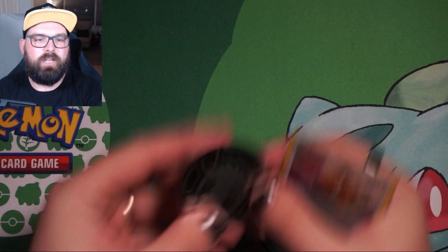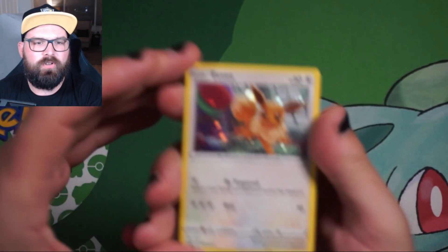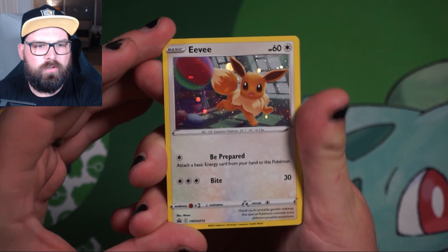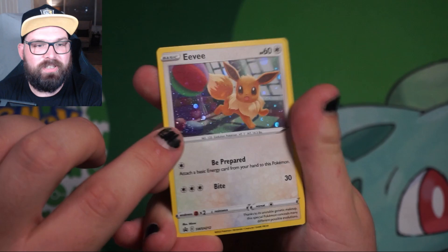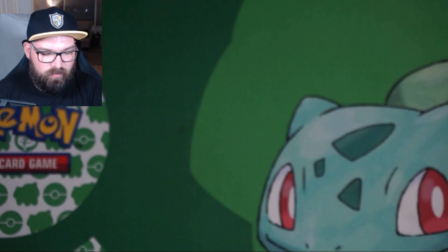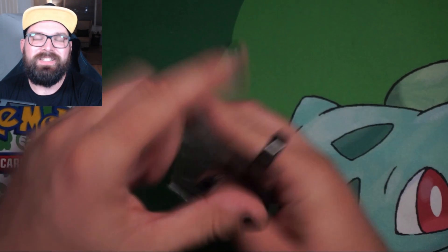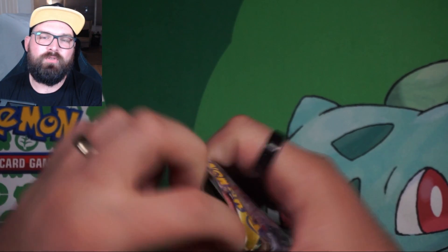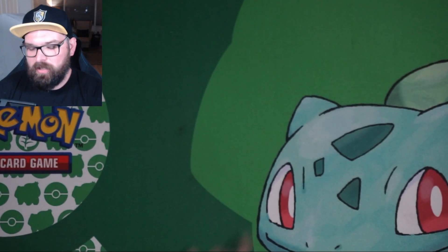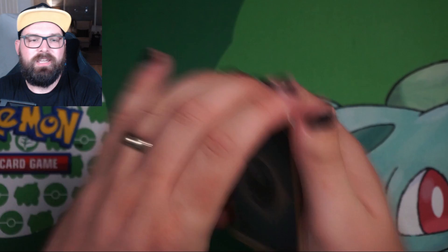On to the first of the Astral Radiance triple blisters. We've got the gigantic Eevee tin and we've got the Eevee promo — there is a nice little swirl there in the corner, very nice. And we'll put the code card to the side. Three packs — triple blisters always seem to do relatively well. I can only assume the Pokémon Company makes sure you get at least one relatively decent hit in a triple blister.